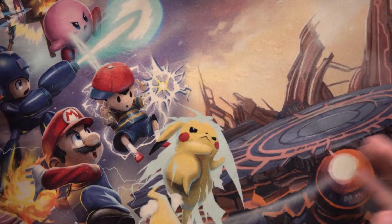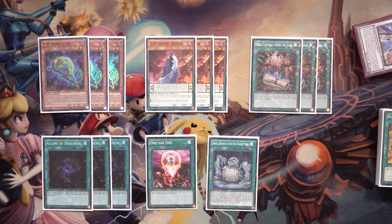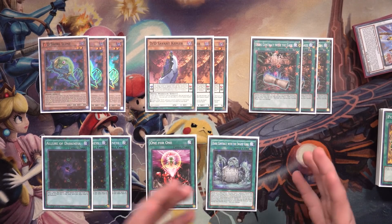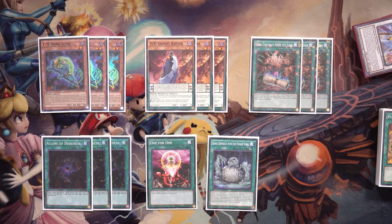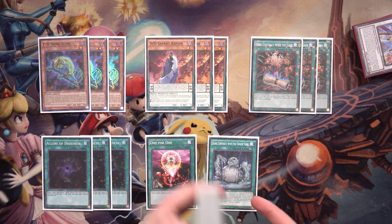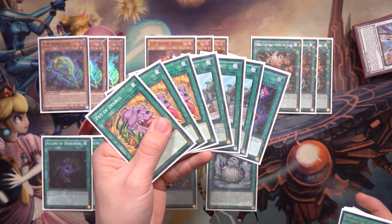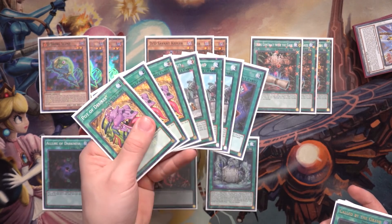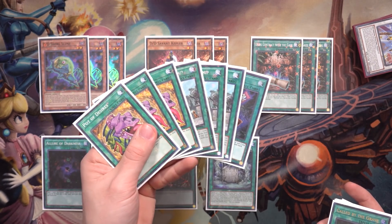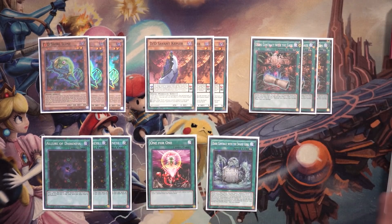That rounds out the basic profile. Now we'll take an in-depth look at all the cards and their roles. Anywhere between 11 and 14 starter cards is pretty good for a standard deck. Starter cards are cards that simply allow us to get our engine going and have easy activation requirements. Cards like Pot of Desires, Where Arf Thou, and Into the Void could also be considered starter cards since they let us see more cards with fairly easy activation requirements — but they could also be considered extenders depending on the scenario.